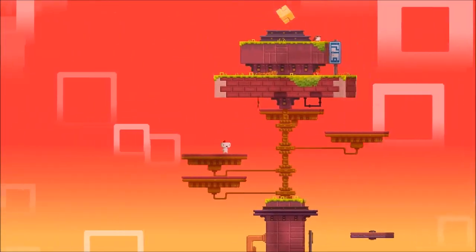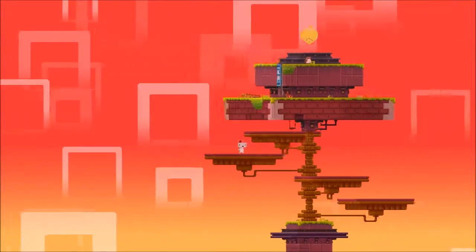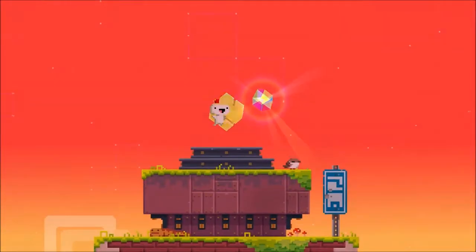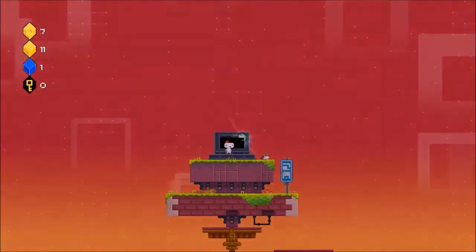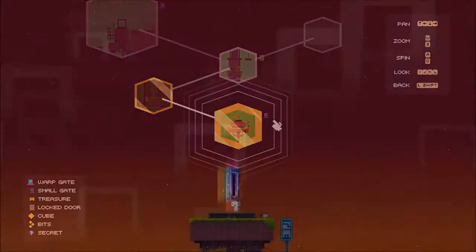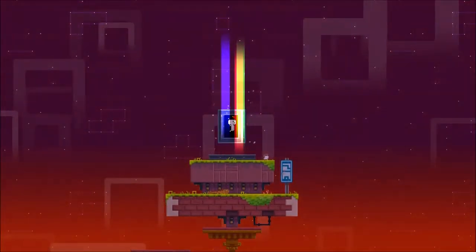Jump. Perfect, yes! Another cube. Alright, let's check it. So it wasn't four bits, it was one bit. It just has the symbol because it has bits. Gotcha — the more you know.